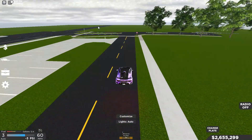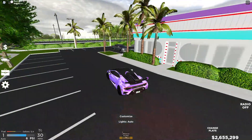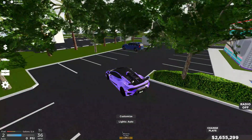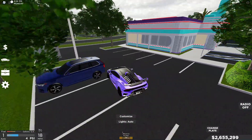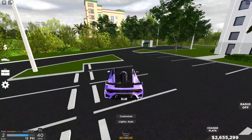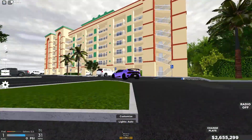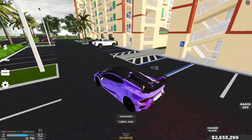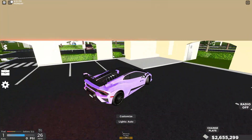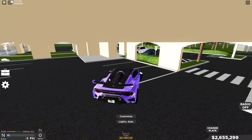If you guys didn't know, the dealership is not where the map ends — it keeps going. Down over here there's a really nice retro diner, and then further down there's a giant hotel. You can't buy hotel rooms yet, but I can't wait for when you can because the roleplay potential is going to be insane. And to make things even better, you can literally park under it. There's also another Porsche parked over there — they're parked up everywhere on the map.